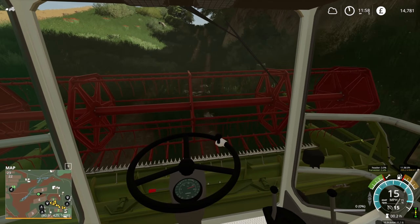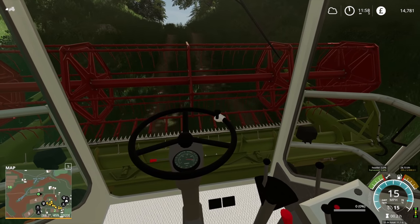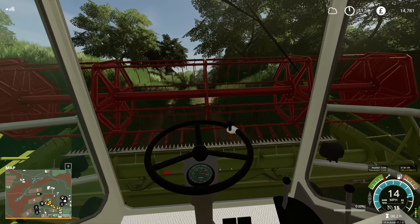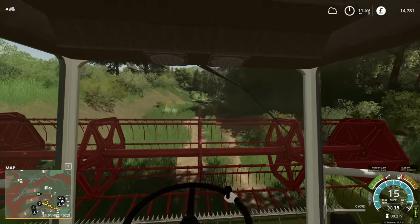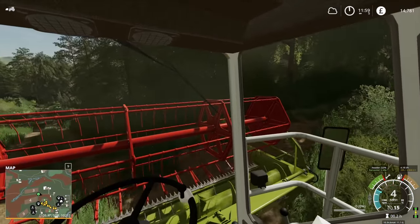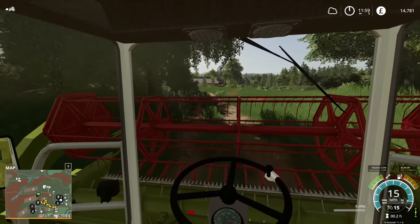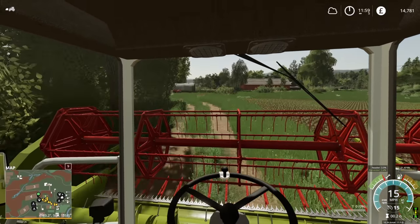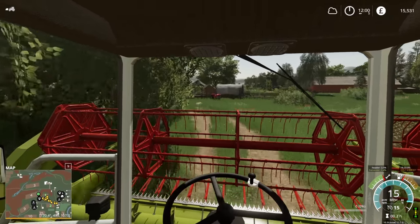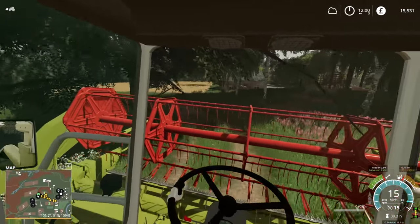I think we'll use the Ferguson trailer - it has some grain in it for the chickens, but we'll probably just dump that. If we use that trailer to cart the oats up here, that should be fine. And we do have a water tanker. I know this mod is compatible with the animal pen extension mod, so that could be useful - then we'd have to tanker water.